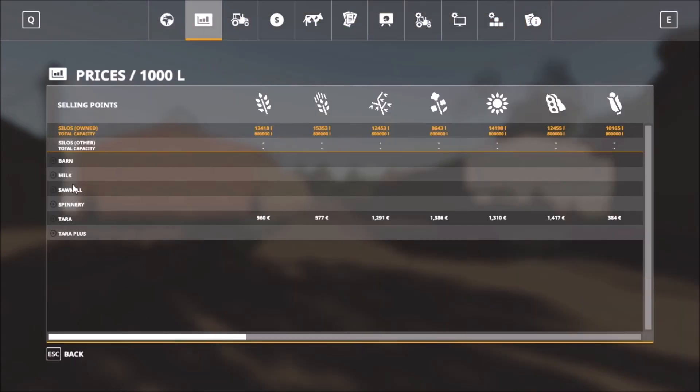We have six sell points: the barn, the milk sales point, the sawmill, the spinnery, Taro, and Taro Plus.